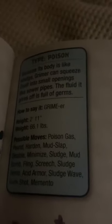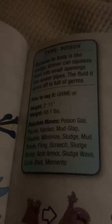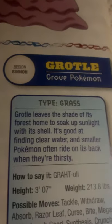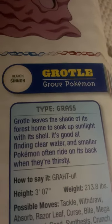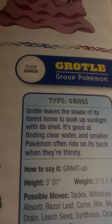Grimer, the sludge Pokémon. Because its body is like sludge, Grimer can squeeze itself into small openings like sewage pipes. The fluid it gives off is full of germs. Ugh. Grotle, the growth Pokémon. Grotle leaves the shade of its forest home to soak up sunlight with its shell. It's good at finding clear water, and smaller Pokémon often ride on its back when they're thirsty.